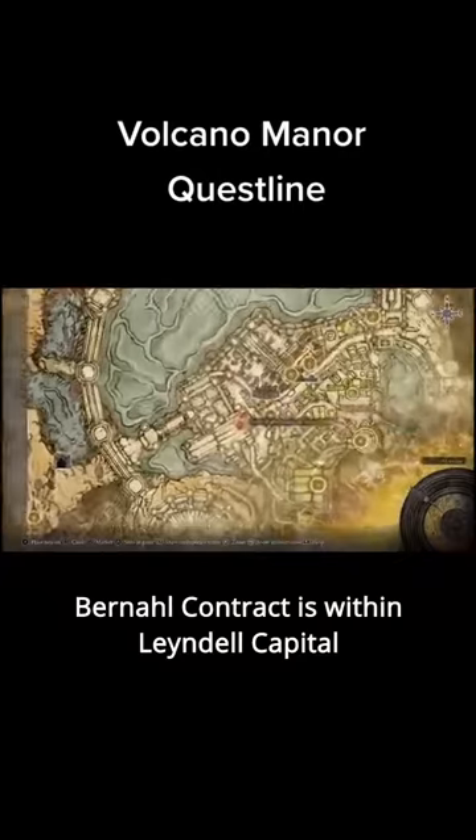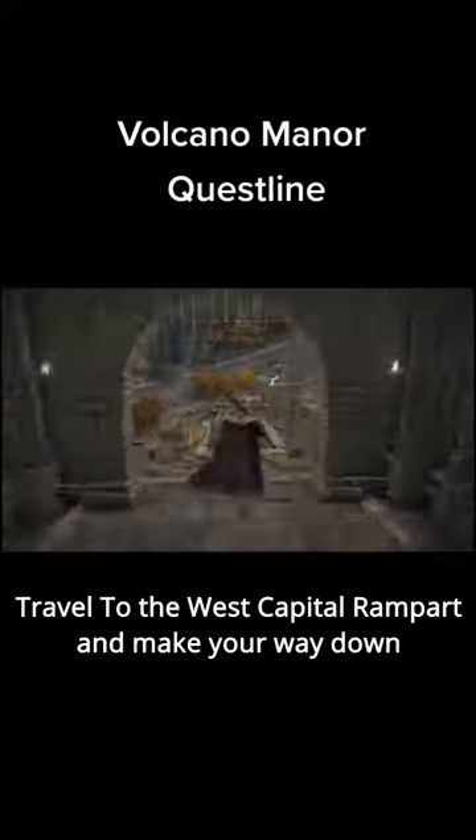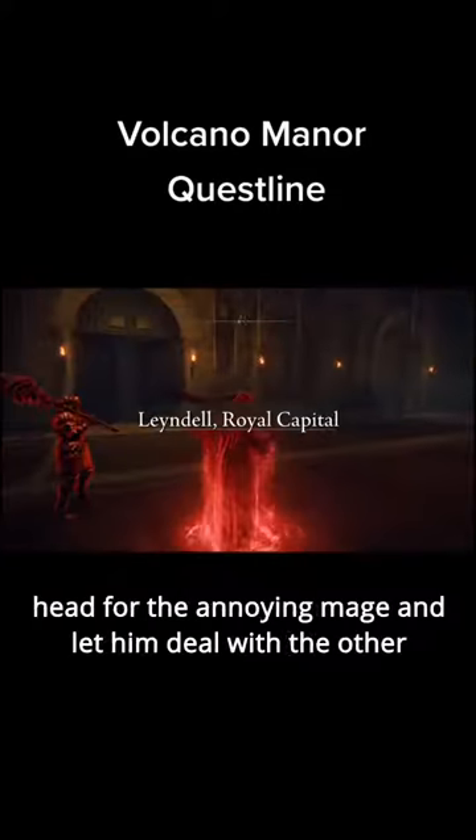Bernal's contract is within Leyndell Capital. Travel to the West Capital Rampart and make your way down. Activate the summon sign and Bernal will be there with you — head for the annoying mage and let him deal with the other.